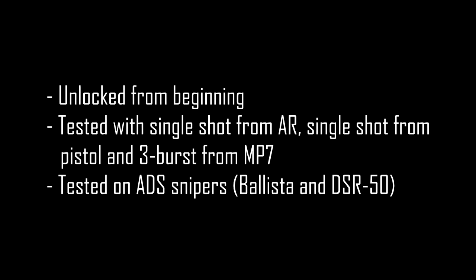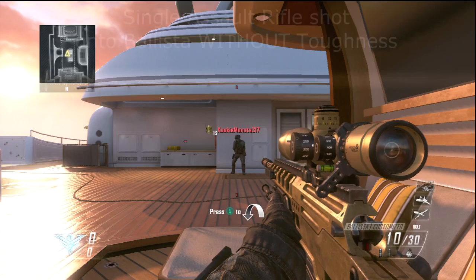You will unlock Toughness from level 0 — it's a perk in Tier 2. I tested it with a sniper because it reduces your flinch when you're scoped in, and I thought it would be the most visible on a sniper. So here I have the clips for you.